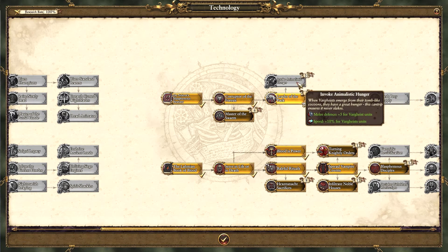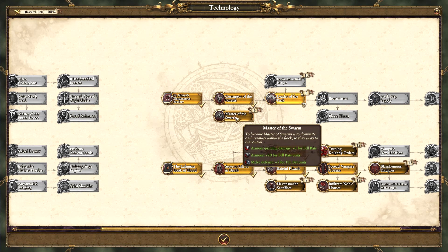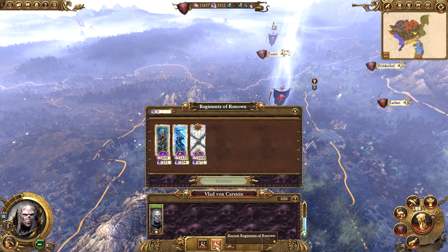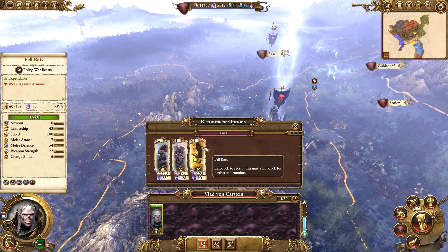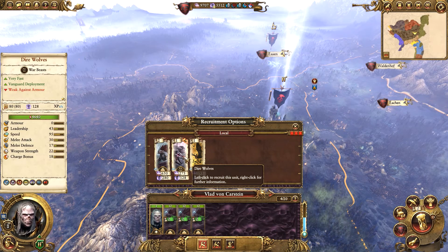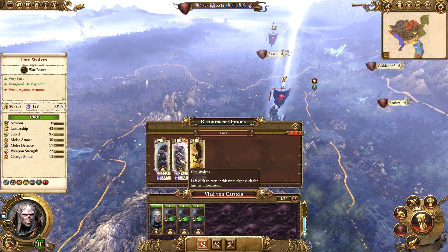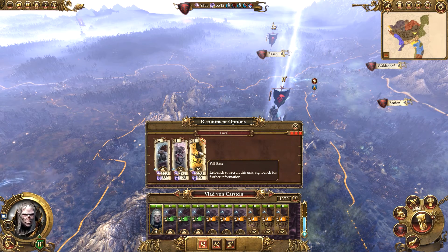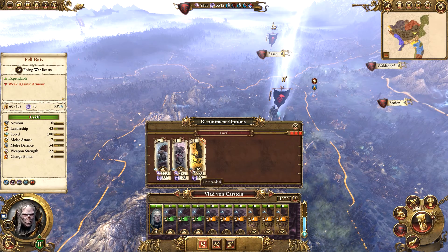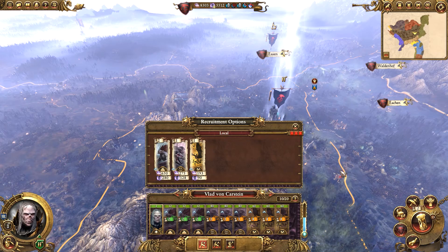I might go up towards Invoke Animalistic Hunger for the extra melee defense and speed for Vargheist units, and then maybe go for Master of the Swarm for extra piercing damage for Felbats, extra armor and melee defense. Maybe we can make Vlad have a swarm of Felbats. Either way, for now we're going to recruit plenty of Vargheists - probably three units - a few units of direwolves and a few units of Felbats. They all have minus recruitment costs and extra unit ranks so we'll take advantage of that.